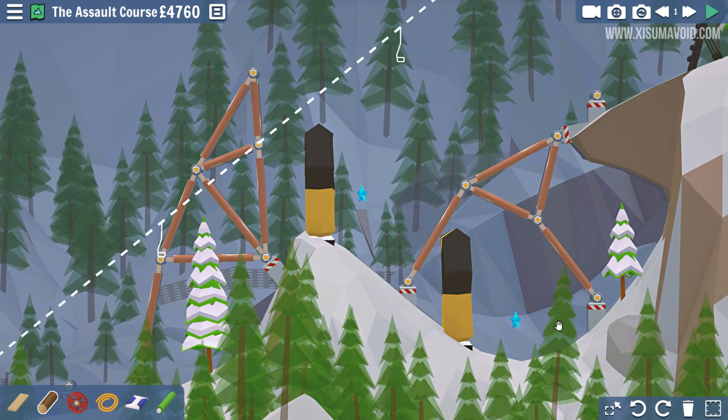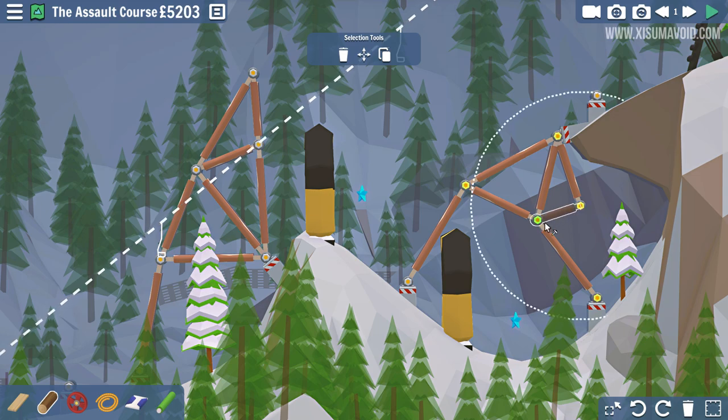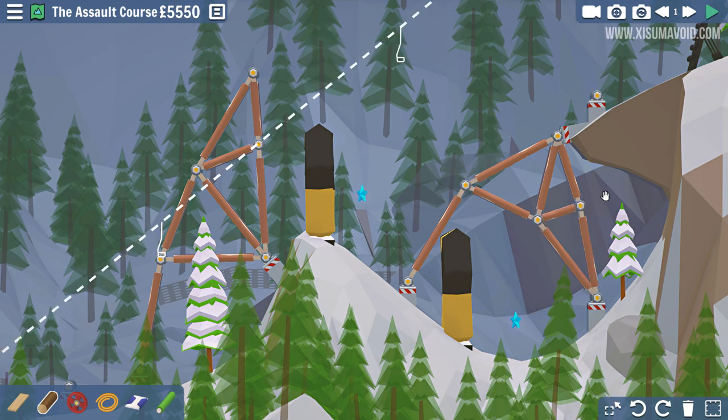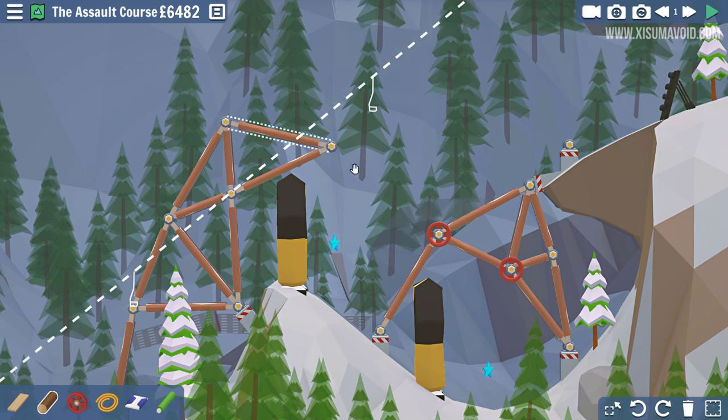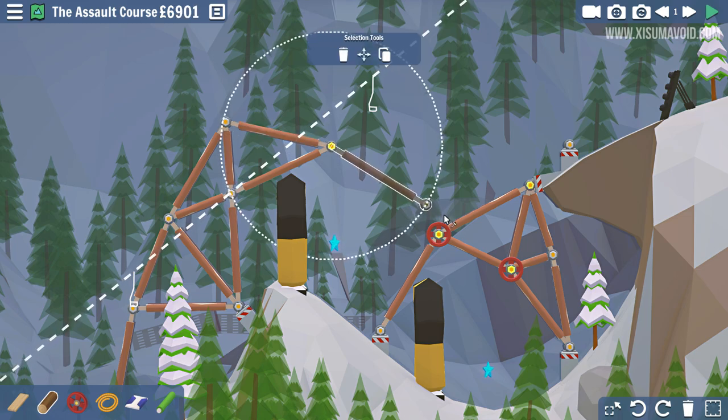It's not going to be sturdy at all — it needs an additional thing on the side, otherwise it'll wobble. Adding that should make the entire thing sturdy. We're supposed to drop directly down, and this is going to be madness.